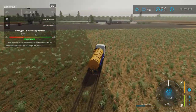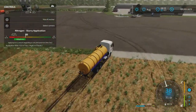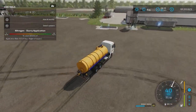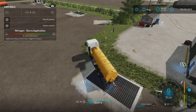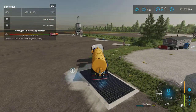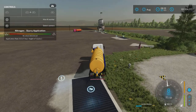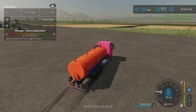Back to the water tank — the changelog mentioned fixed issue when unloading manure. I don't recall what that issue was, however I didn't have any problems selling it. It sold easily at this sell point, so that seems to be working okay.